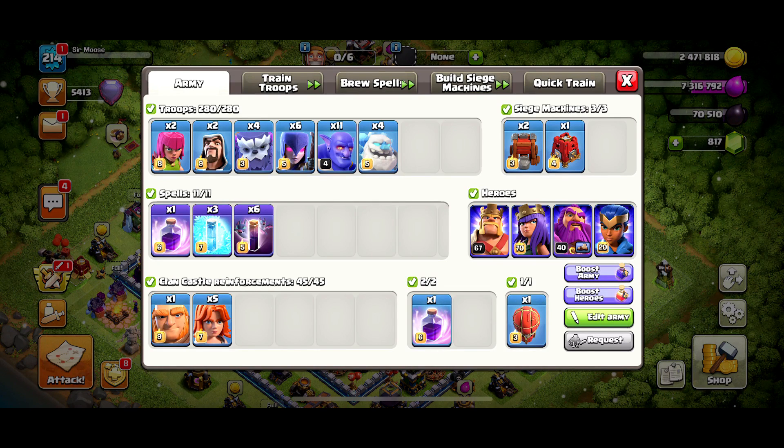I call it Frozen Yeti — if you can come up with a better name, put it in the video comments. The composition is: two archers, two wizards, four yetis, six witches, eleven bowlers, and four ice golems. For spells: one rage, three freeze, and six bats. Your clan castle reinforcement is going to be five valkyries and a giant on top, because your CC capacity has been increased to 45.